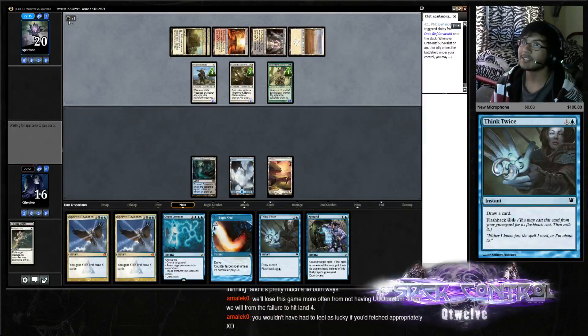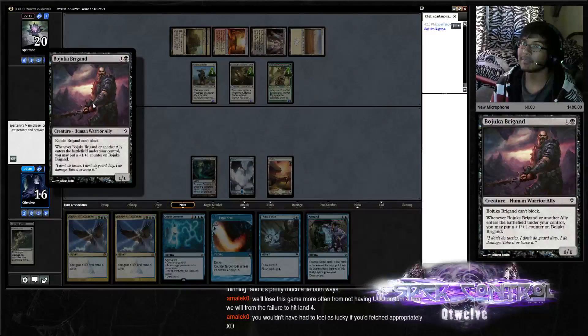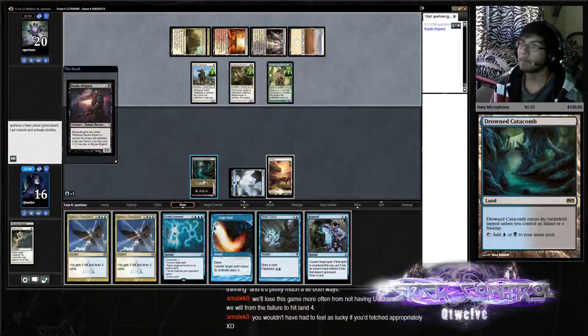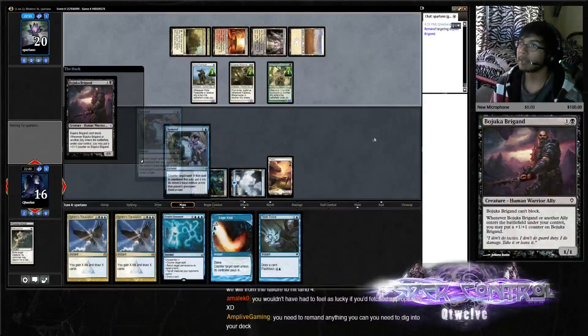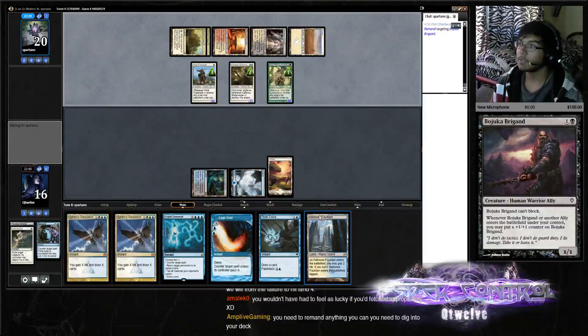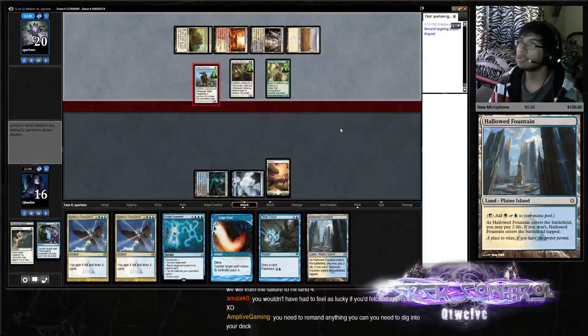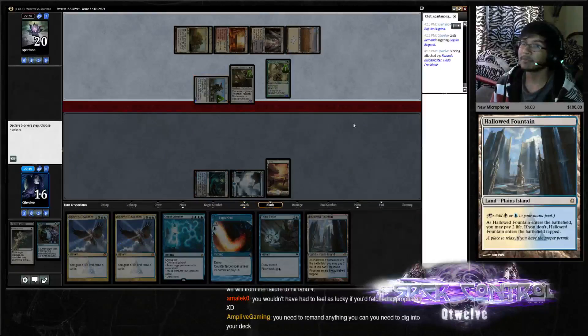I should just draw more lands and forget about this. I want to Remand, leaving the white open just in case I draw into Path. We dig into Hollow Fountain — he has two cards left in hand, I'm taking six here, down to ten. If we draw Supreme Verdict, that'd be nice.